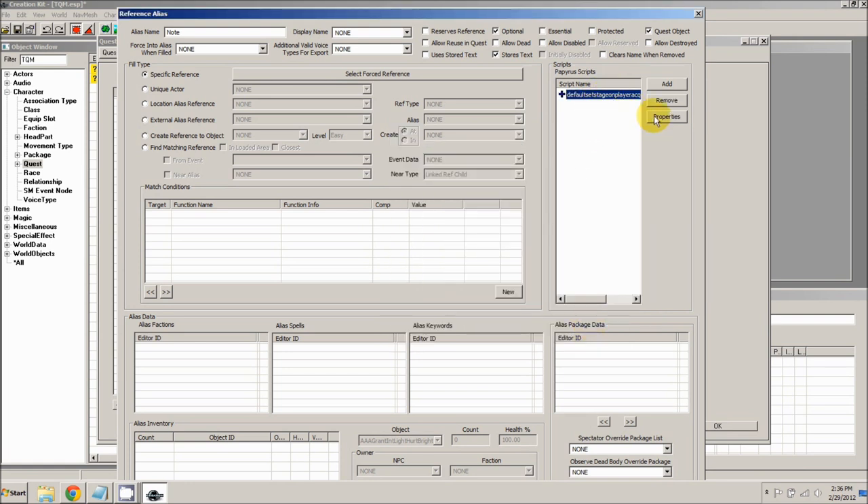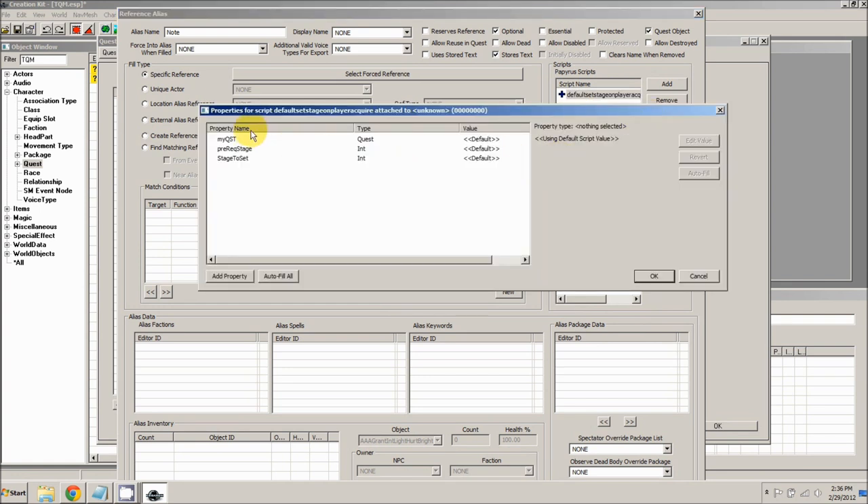Now change the properties. Select it and select properties. First is MyQST — this is the quest we want to set, our TQMQuest05. Next is the prereq stage — leave this at default. This is a way to restrain it: you have to be at this stage before you'll progress to the next. We don't need that. What we do want is the stage to set — this is the stage we want to set our quest to after the player acquires the note. Hit edit value and change this to 10 because we want to progress to stage 10 after the player acquires the note. Click OK.